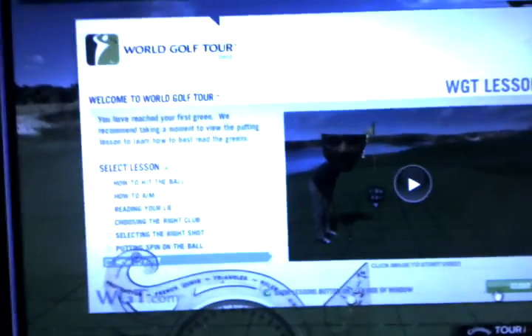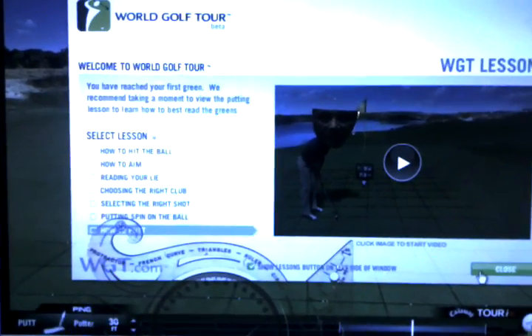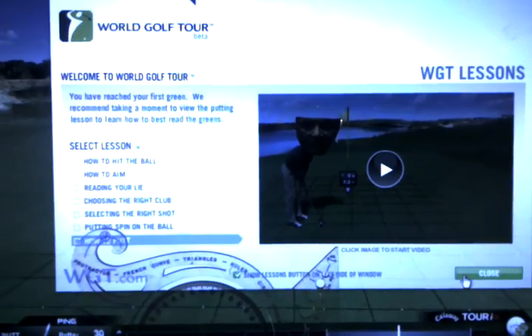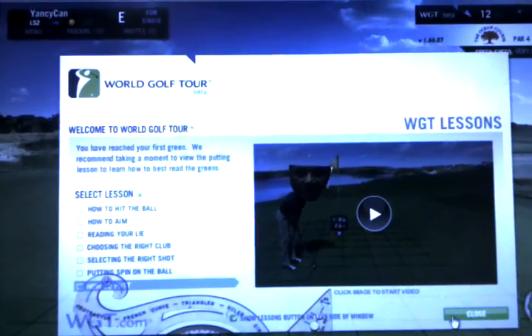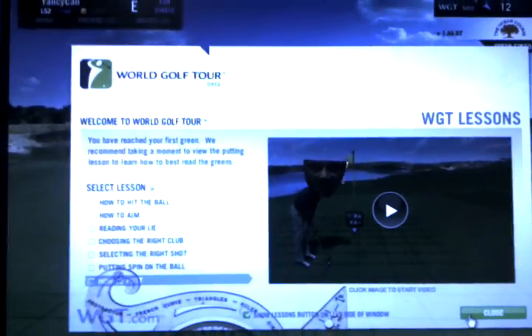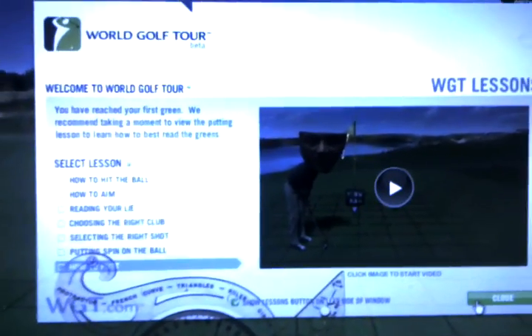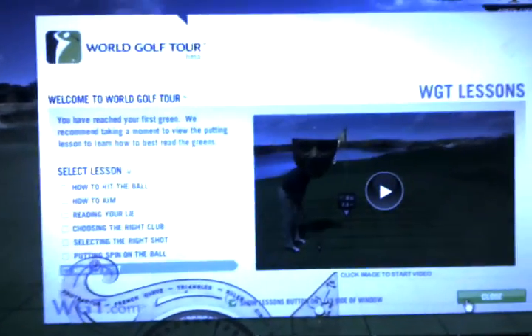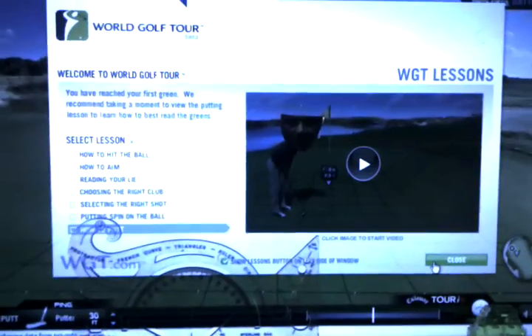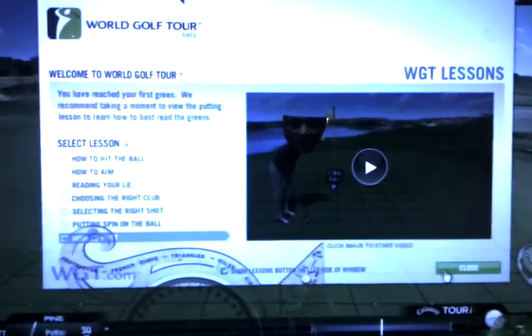When you're playing around with your friends, I like to chat and post stuff up in that chat window with all my friends and people I've met up on WGT. In a match play with some friends, you've got your chat box and it drops down, and that lessons tab gets right in the way — you can't read the chat. It gets frustrating.